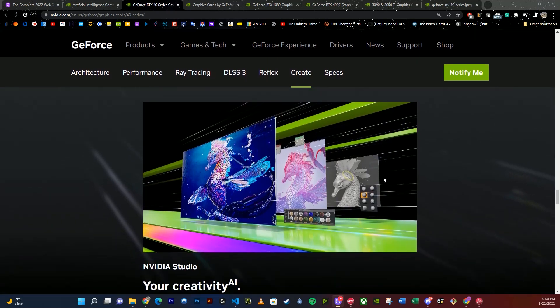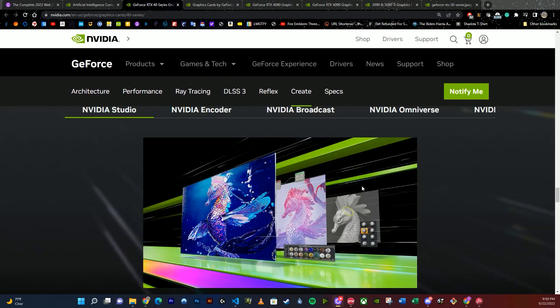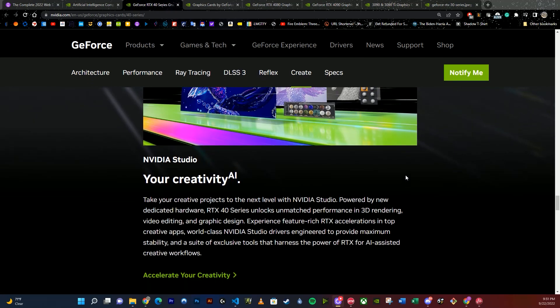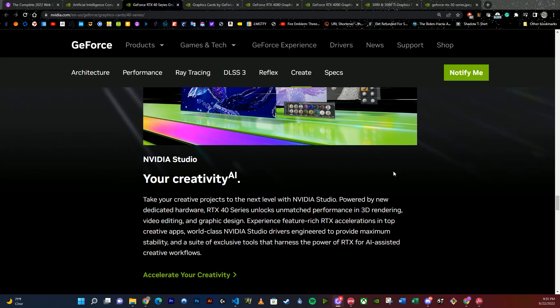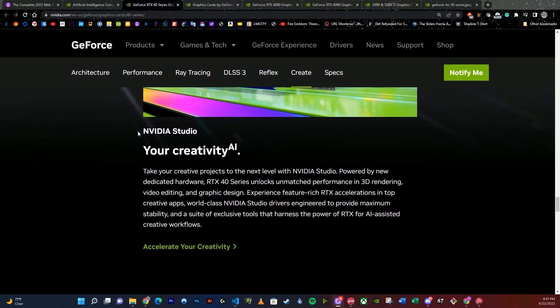Now we have NVIDIA Studio. They have all these AI powered software enhancements for Windows and perhaps even for other operating systems, whether it comes to sound, rendering, digital art, or video editing. They boast that you can use the hardware and software combination to be more productive and have better results. As a matter of fact, I am using an NVIDIA video encoder right now — it looks so great. I have an AI powered background here, AI powered bed. The NVIDIA stuff is really pushing forward.